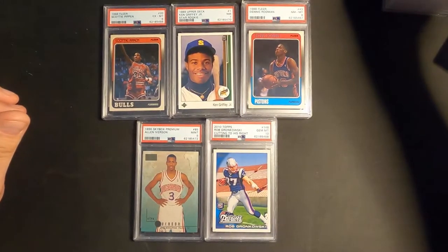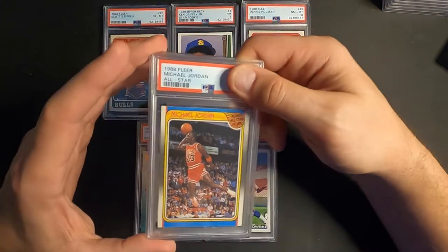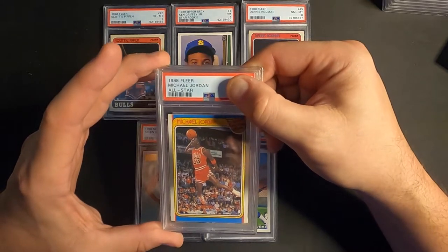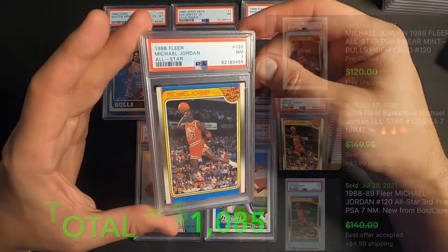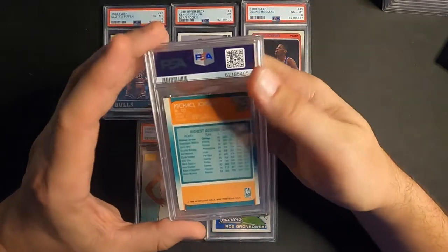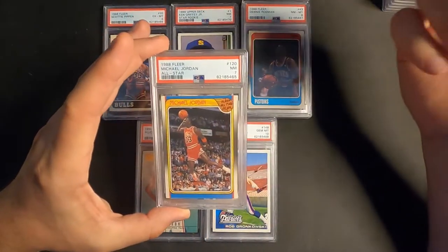Next one up is Michael Jordan All-Star 1988. Looks pretty good, I thought it was gonna get an 8, but we get Near Mint 7 on this one. These are hard to grade because of the borders — the top is pretty chippy. But it's one of my favorite cards of all time, so we'll take it.